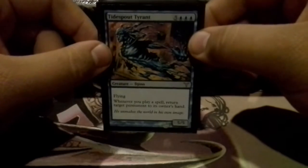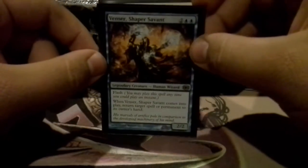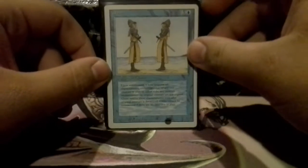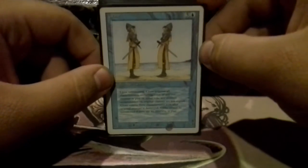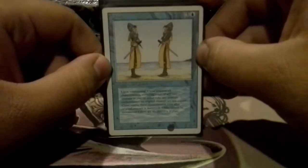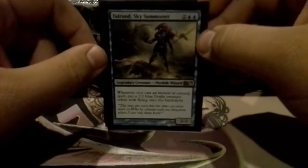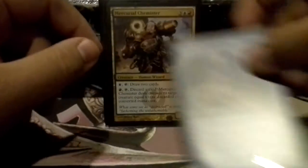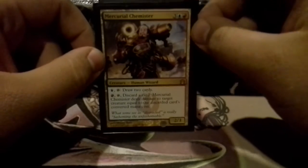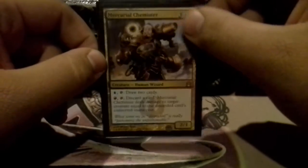Tidespawn Tyrant is always awesome when you play spells and bounce things. Shaper Savant — just a really cool way to counter something or just bounce something. He's a really good card. I've got a Clone, just to copy cool things — if you play something cool, I'm going to have that too. And with the new Legendary rules, I really like Clone now. Talrand, because I do play a lot of instants and sorceries, so we get drakes whenever we do. Mercurial Chemister is just really cool for Izzet colors — for one you get to draw a card, and for another one you get to discard a card and kill something. So he's pretty good in this deck.